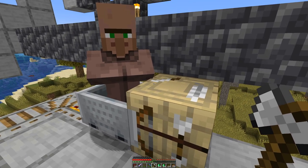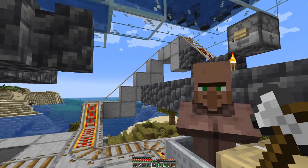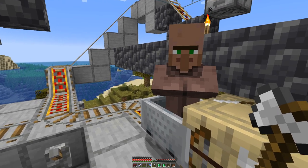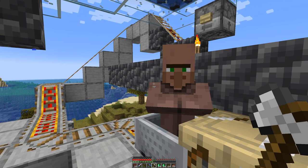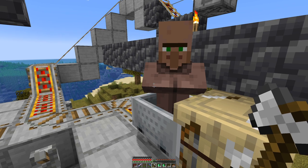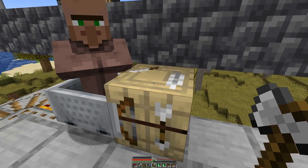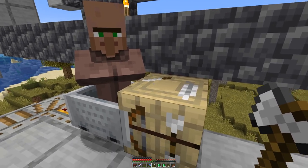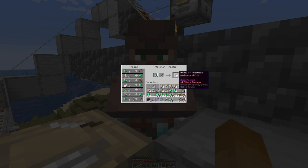So overall it's about 1 in 25 that we get a villager with the correct trade, and then of course we have to trade them up all the way. Let me know your guesses how many tries it takes us before we get a fletcher with the tipped arrow of weakness trade that we are after. And here we have him — the lucky winner who has arrows of weakness.